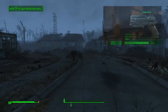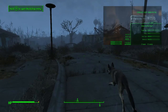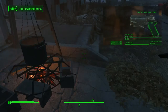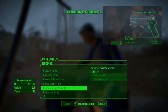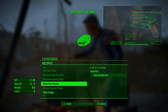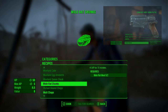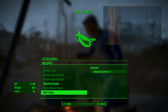We have our little buddy here, our little pal that we kind of started with. I don't know if I really want the dog, to tell the truth. Let's check the cooking here - this is the cooking pot. We roasted some grilled radroach because it heals 30 hit points. There's mole rat chunks - plus five AP for 15 minutes, that's attack points, which is cool. There's also mutt chops and mongrel dog meat, so let's cook that up.